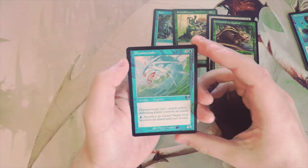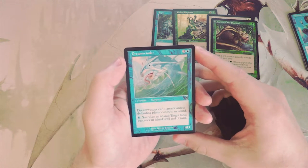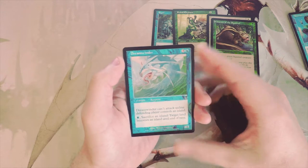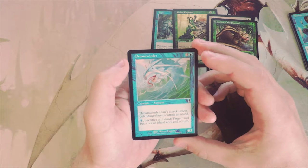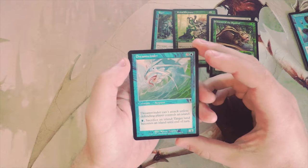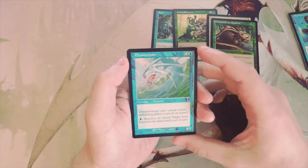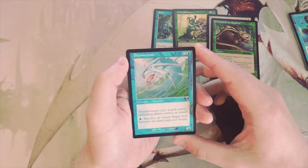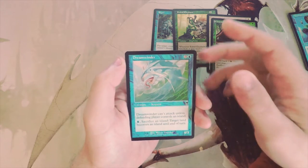Dream Winder is a 4/3 for three and a blue — it can't attack unless the defending player controls an island. You can pay a blue and sacrifice an island to make target land become an island until end of turn. I don't know how much I like this; it's definitely a powerful card and you can poke through some damage, but I don't think it's necessarily first-pickable.